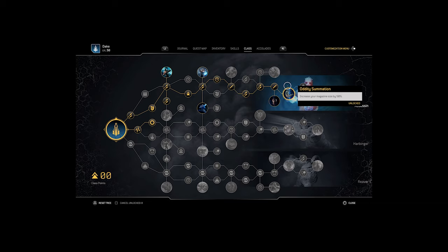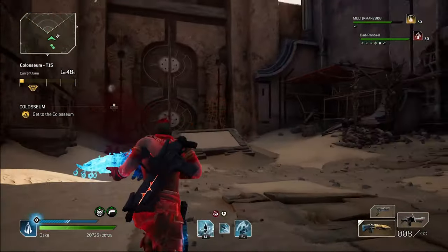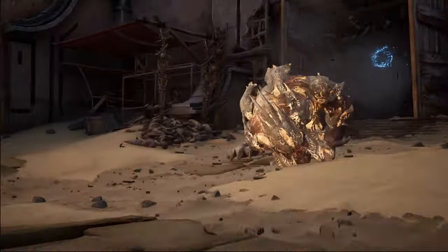Followed by Oddity Summation to increase your mag by 50%. We go for the extra shotgun damage of 12%, and then finally Cold Calculation which gives 8% weapon damage bonus for each enemy in close range. This is amazing because there is no cap, unlike the mods you'd use where it's up to 5 enemies.